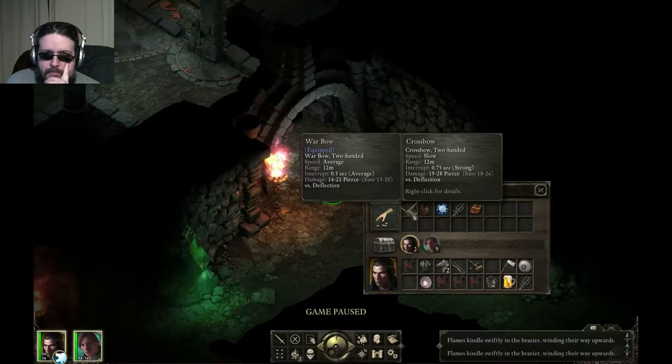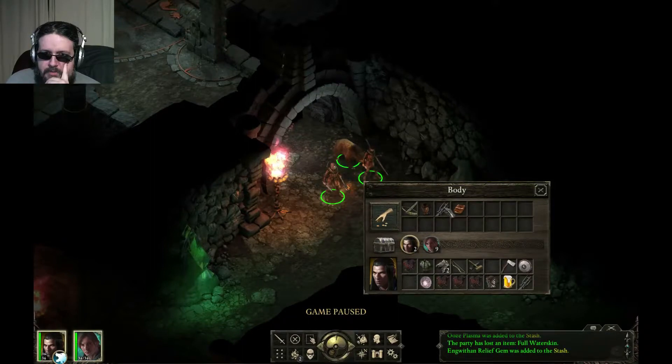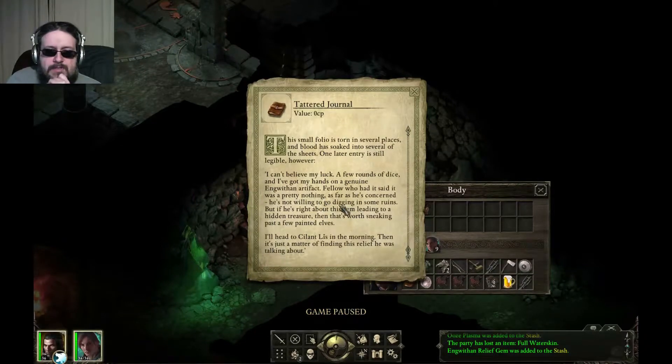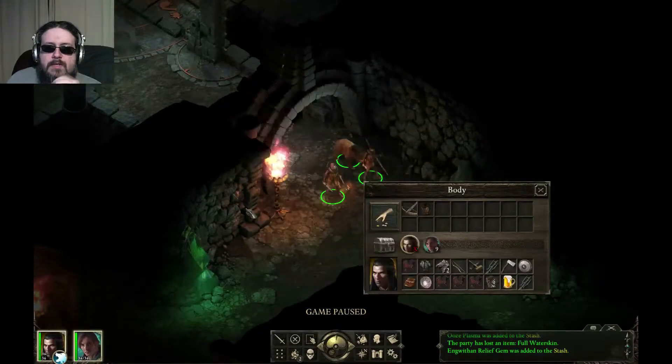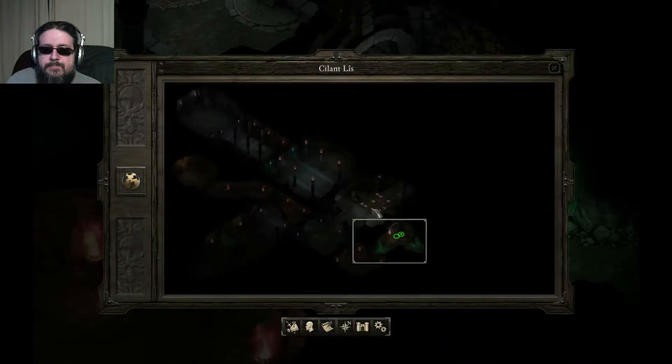Another dead person with a crossbow - too slow, won't take it. Found an Anwythian relief gem - going to take that, suspect I can use it. Reading an attached journal: the entry describes a looter who won the gem in dice, was told it leads to treasure in Silantlis ruins - worth sneaking past painted elves to find it. That gem goes right into the face relief, doesn't it - the one we just uncovered.